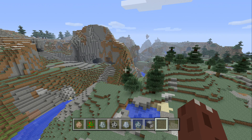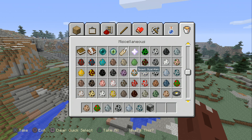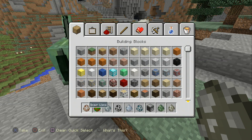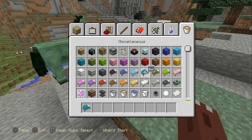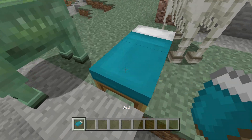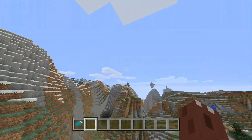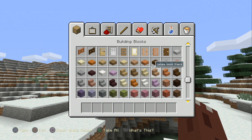Let's look at the spawn eggs. I'm not sure if zombie horse and skeleton horse were in the game before. I'm sure that different color beds weren't in the game before. My favorite color bed might be the cyan bed because cyan is my favorite color.